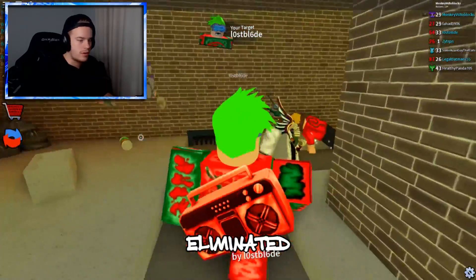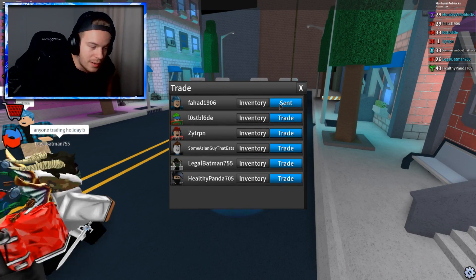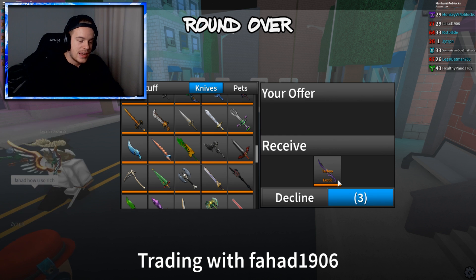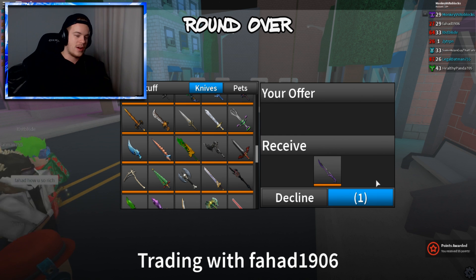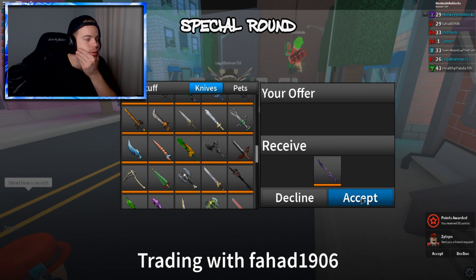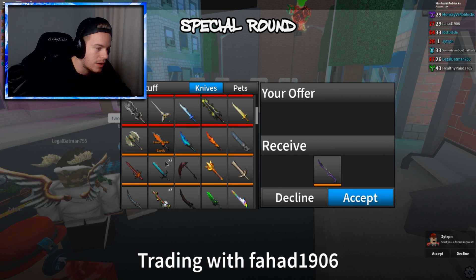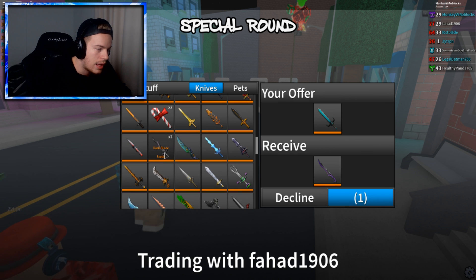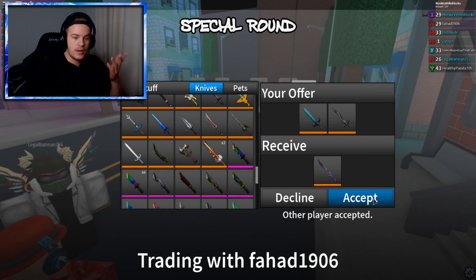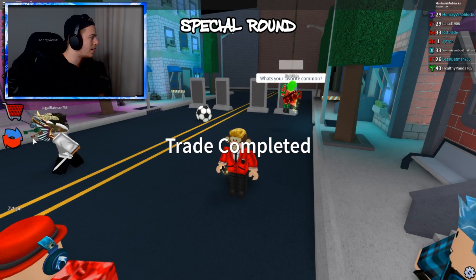I will absolutely trade it for you right now. Fahad, you are a freaking champion, buddy. This guy says he's giving me the Techno Knife. Two tier ones is fine — he actually wants to do the trade. We're going to go Ice Lord and Dark Blade. Two tier ones is totally okay — and I will absolutely do it, guys. I just got the Techno! We can take it off the list. Now we only need Mythics and Dreams.